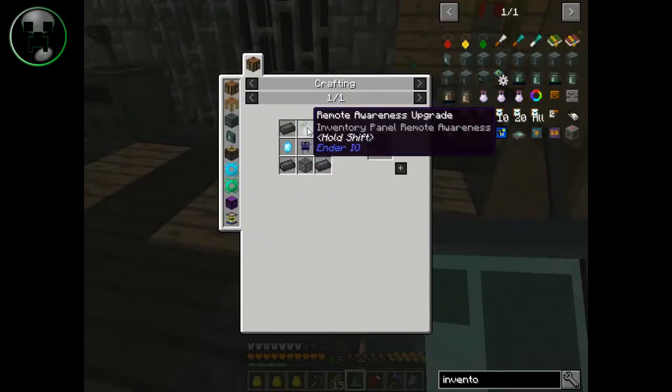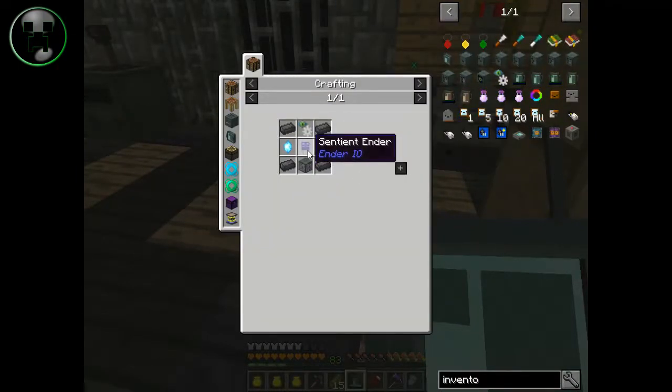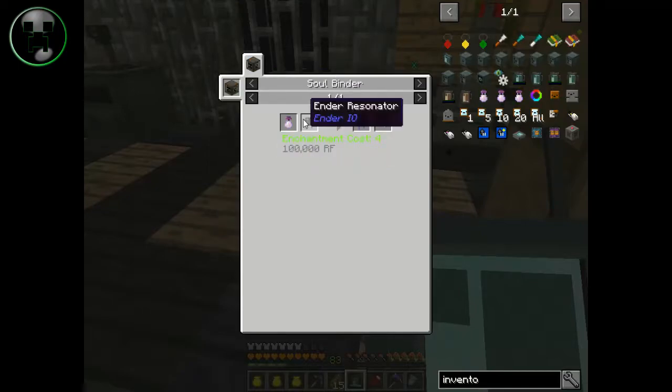So this recipe is a little complicated. It's this thing — the sentient ender — which requires, as you can see, a witch and a soul binder. You just trapped one. And this ender resonator — you've got to put it on the soul binder, and of course it's going to cost you four experience.